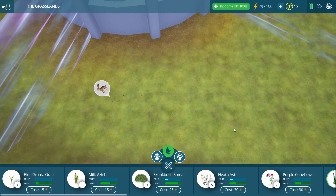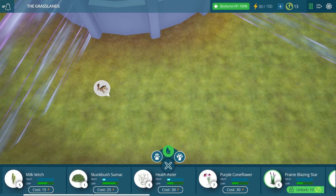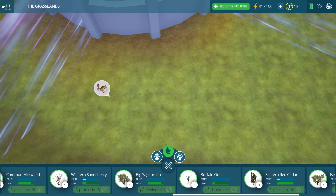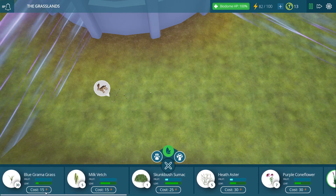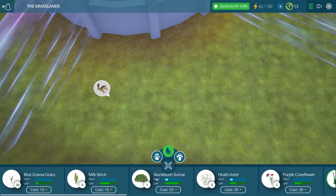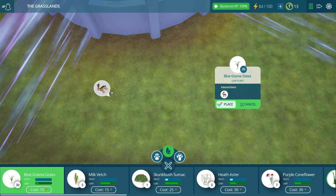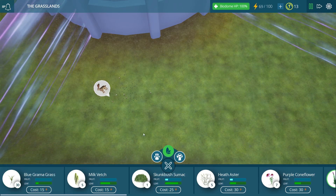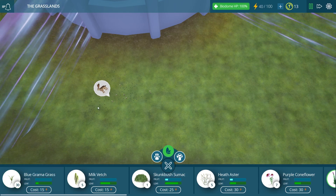So we need to go into our second tab, which is our producer tab. This is full of all sorts of different plants that herbivores would probably like to eat. We can even unlock trees later on, but right now I just have access to a couple of things. We can put some grass down for our jackrabbit to eat. Let's put some grass right there, put some more right there, and give him plenty of grass to munch on as the days pass by.